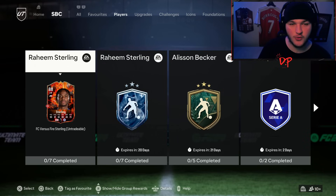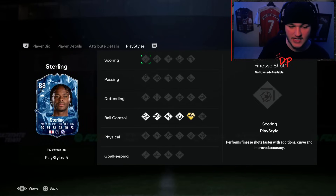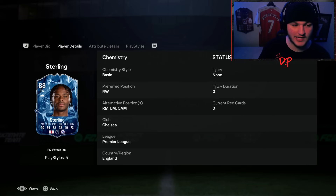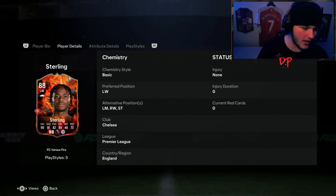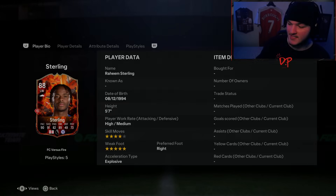I think you guys know which one I think is better - the fire one is the better value. Five star weak foot is really nice on it as well. Obviously the ice one has five star skills and the trickster play style plus, which is great if you know how to use it. The only case you'd consider the ice one is if you're a skiller who loves tricks and that play style plus. Otherwise, if you want to play him as a striker, the fire Sterling is going to be incredible.